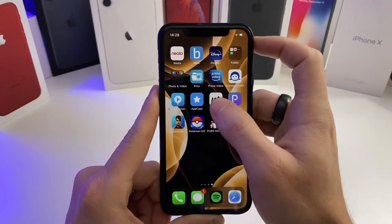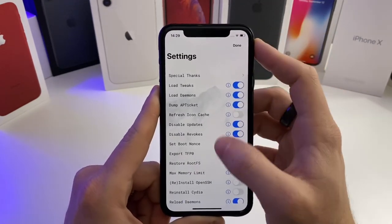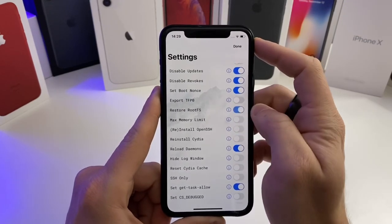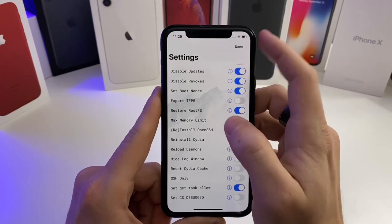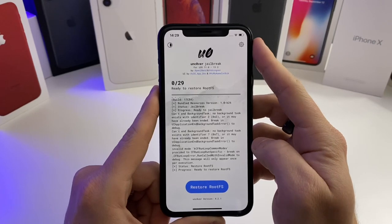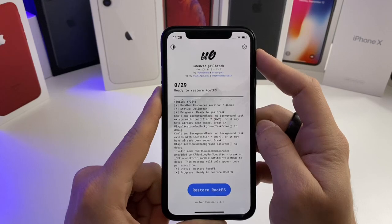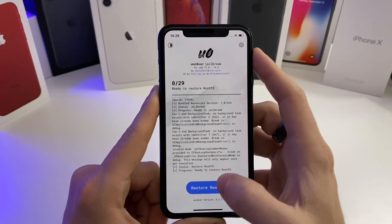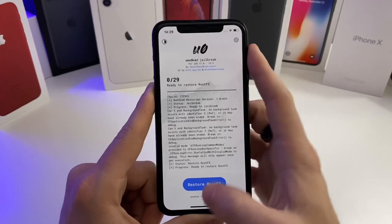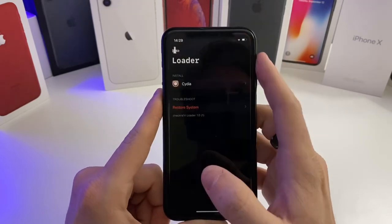Once you have that downloaded to your Notes app, go ahead and jump over to unc0ver if you are on the unc0ver jailbreak. Go down and hit 'Restore Root FS', push Done, and go ahead and hit Restore Root FS. It may give you an error that the exploit did not work — just reboot the device and push Restore Root FS again and it should work on that second try.